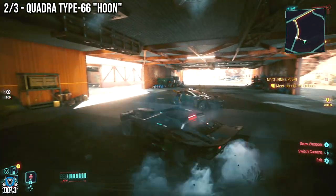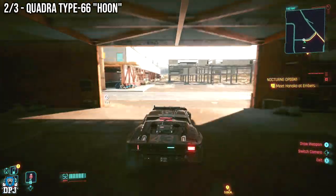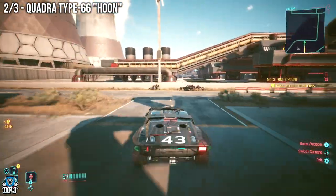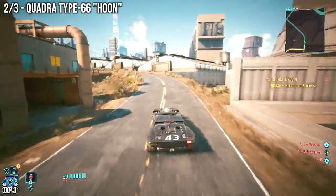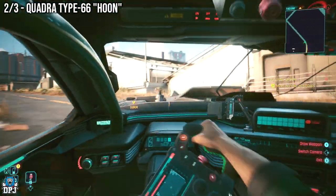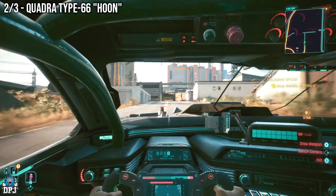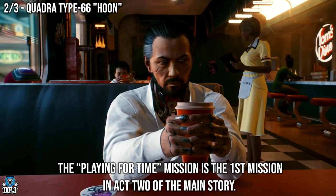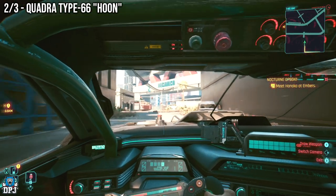Next up we have the Ken Block Tribute Car, the Quadra Type 66 Hoon. For most players who have progressed the story a little, it's simply just lying around waiting for you to find it. If you get here and the car isn't there, it is tied to a mission you need to progress past — specifically the mission where you meet Takemura at the restaurant for the first time. That mission is called 'Playing for Time'. Once you get past it, probably skip time by 24 hours before heading out to grab this car.